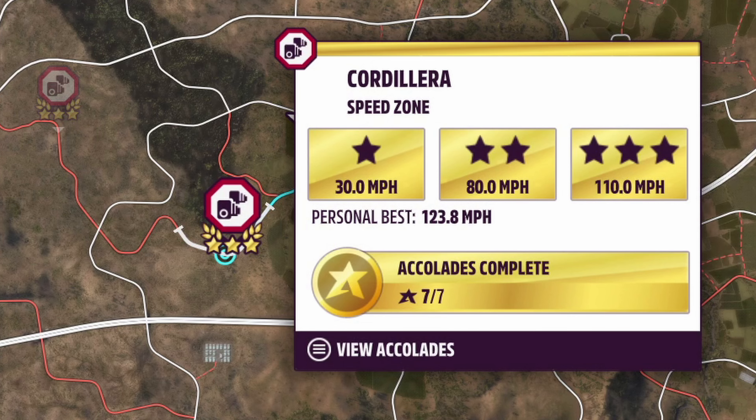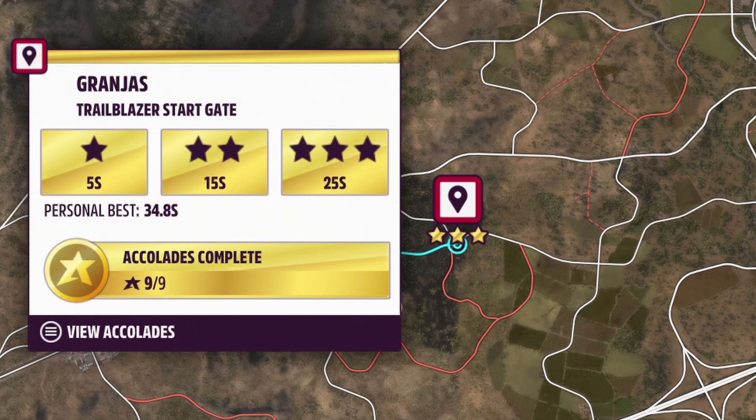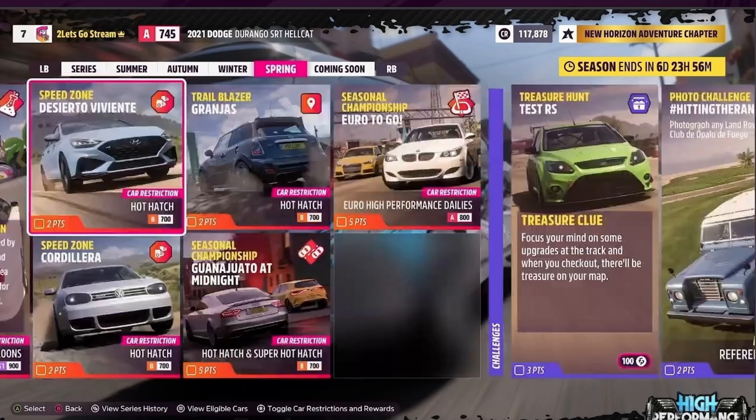For Cordorilla, no target shown here — 110 mph is what we have, and I managed to hit 116, so that's three stars again in a B-class Golf tuned by Ugrundi. For Grandias, I'm a bit dubious — 25 seconds is three star, and it is B-class. I managed to do it in 21.515 in the Golf, though I was averaging around 17 or 18, so I'm not sure if that'll be feasible.